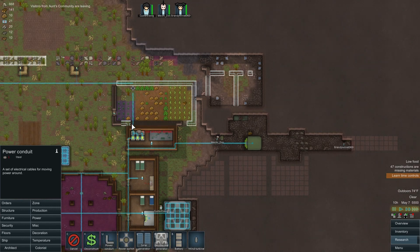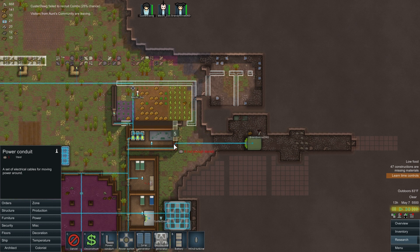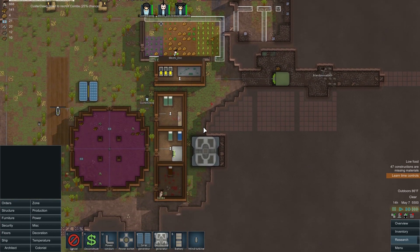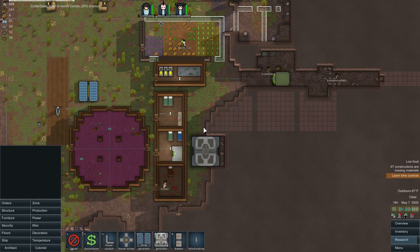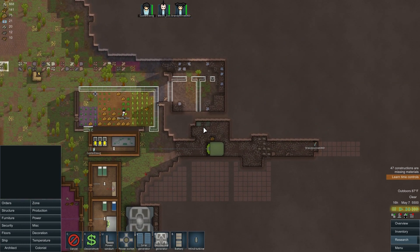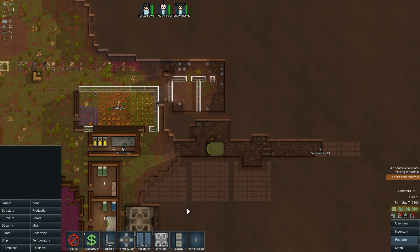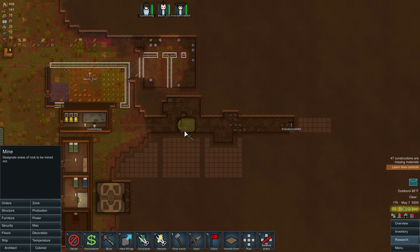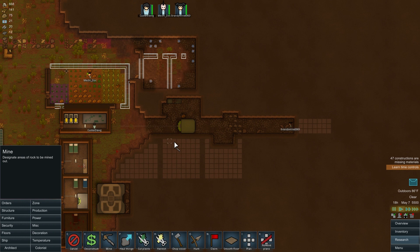While they're doing that we will give power to these doors. Okay, that's enough for this one, let's cancel this because I want them to start mining out this area. I want the door to be right here - or it could be here, that's fine too.